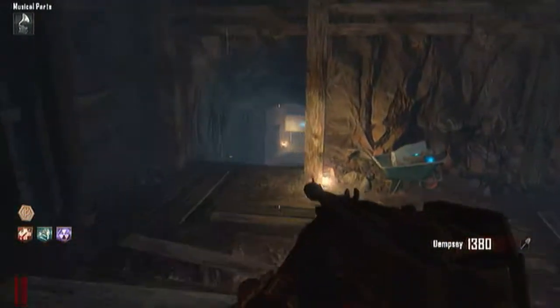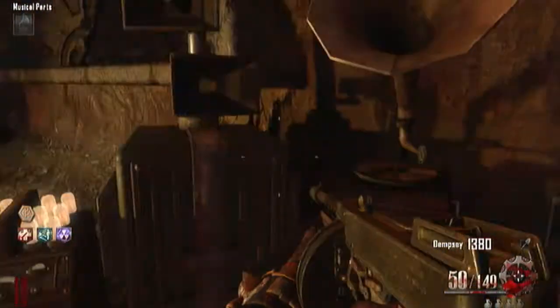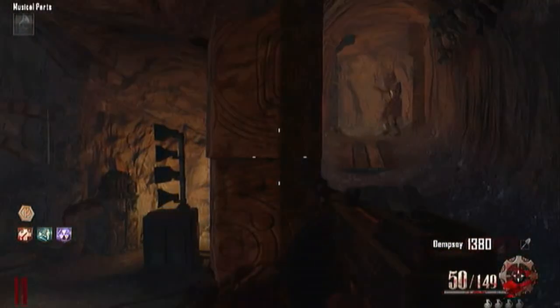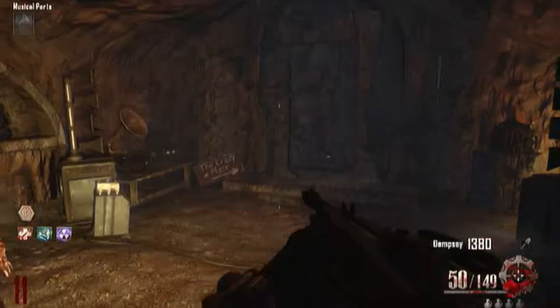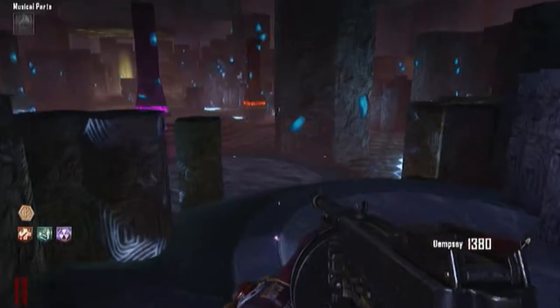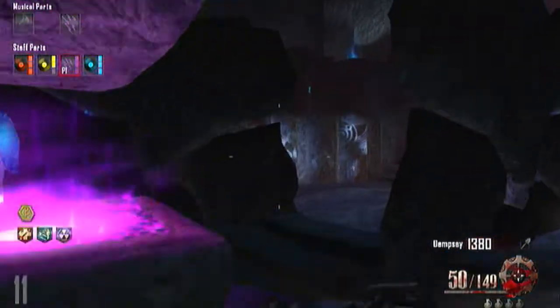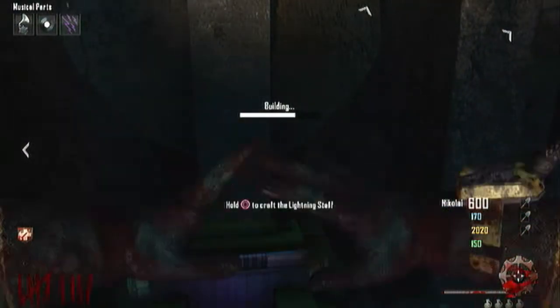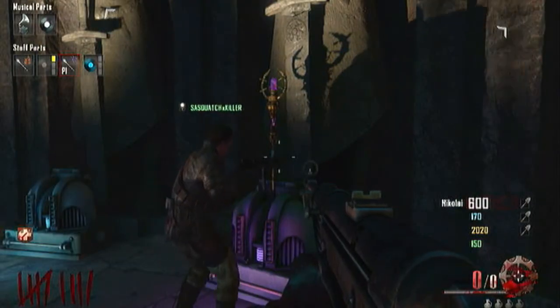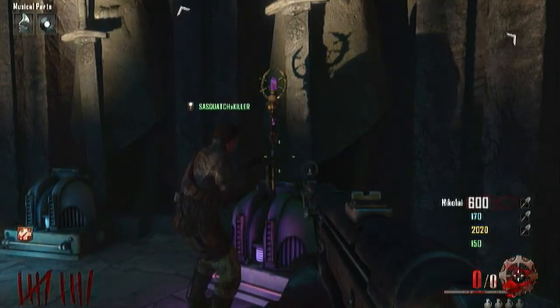The purple staff portal is by where Staminup is, near that one generator by the excavation site. Some of these clips are solo and some are with my buddies — I got almost all the pieces solo up to this point, but when I went in for the purple staff gem my wave died, a big daddy was waiting and downed me. Rather than discard all that work, I melded it with some clips with friends. You could do it solo but it's really hard. But there we go — we made the staff again, that's our third one.